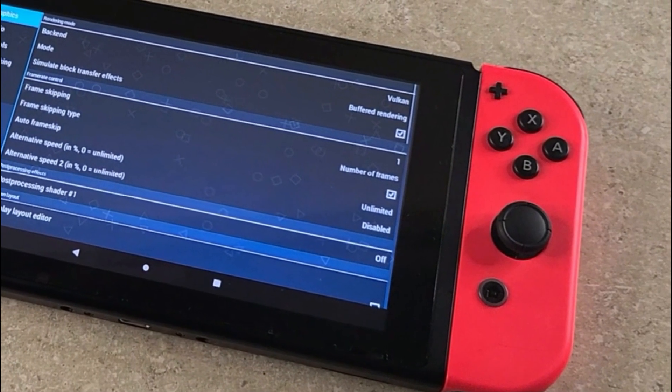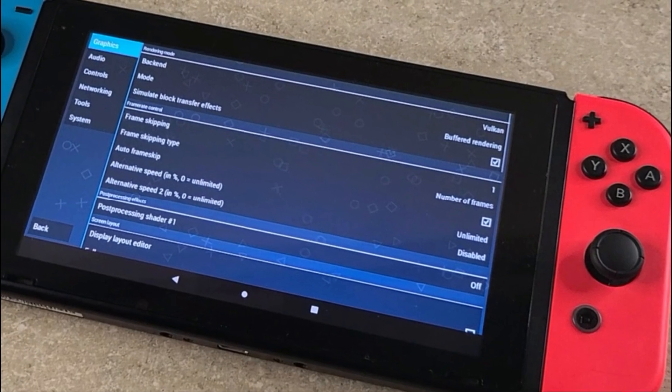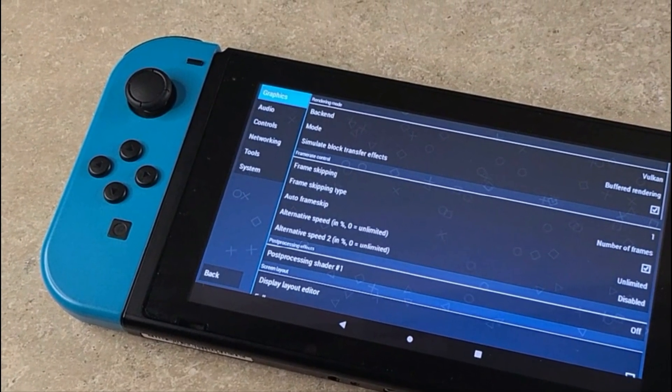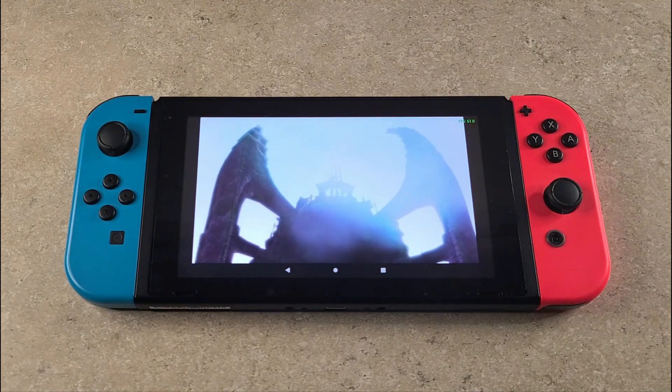As you can see, we're on the PPSSPP emulator using the Vulkan backend. Frame skipping is enabled, set to auto frame skip, and the value is set to 1. The only other setting I had to adjust was the resolution — I went from 2x to 1x and that gave me the best performance. These settings are what I used for all 23 games that I tested.